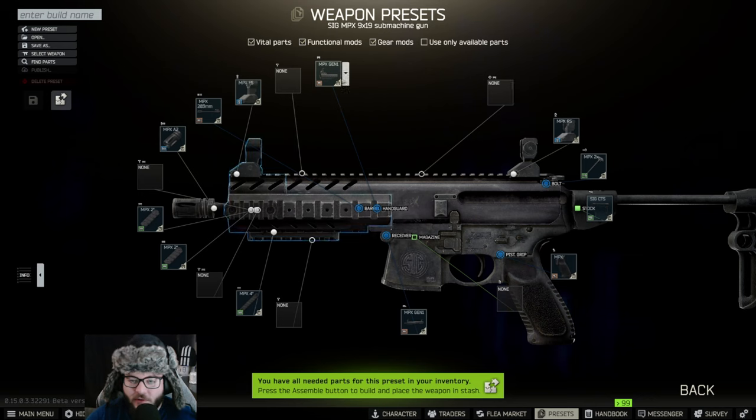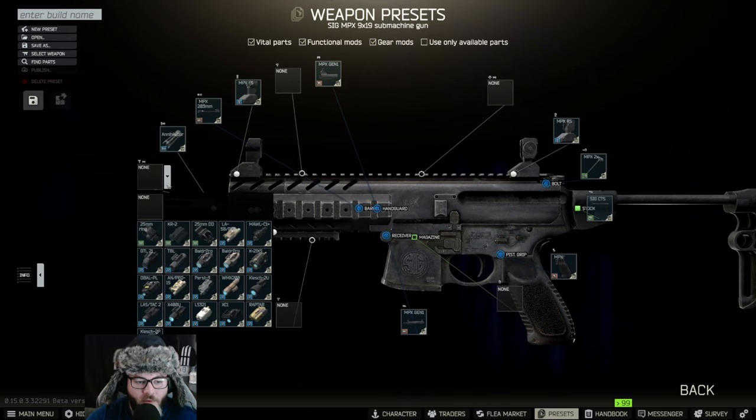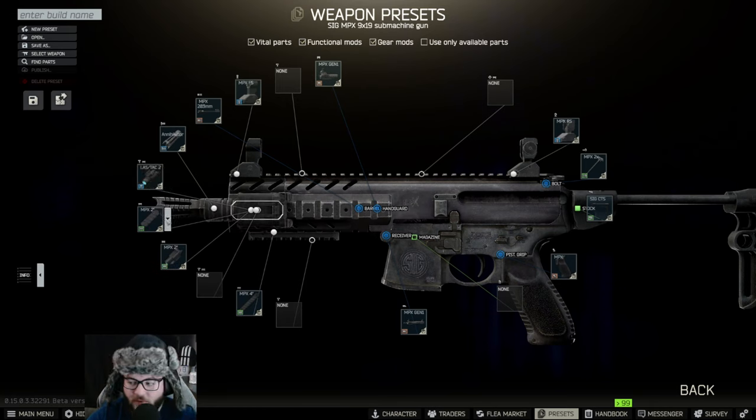Following along here, we're going to see — we're not going to be changing that Gen 1, Gen 1 is going to stay the same. But we do want to make sure we have the 203 millimeter, and we're going to change the muzzle to the Annihilator, and we're going to put on the Lastac 2, so it's going to be that right there.